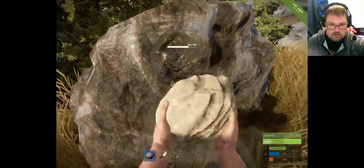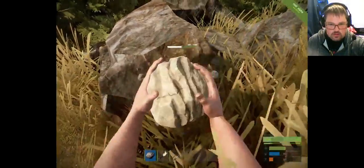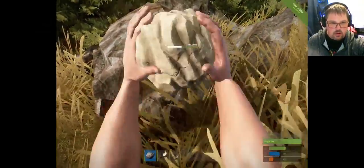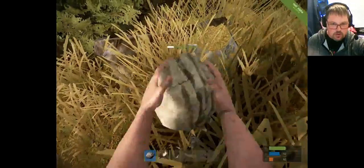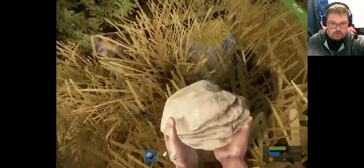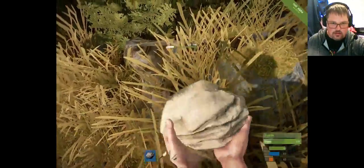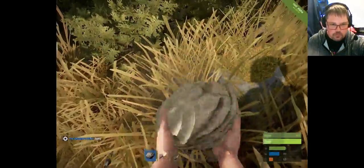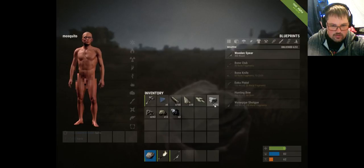This game is all about gathering things, basically. We're just going to smash the node until it's gone and collect up what we can. As the stone gets smaller its hit points go down, and when it's completely gone you've gathered all you can. Now that we've gathered some stone, as you can see we have stone, two different types of metal ores, and some sulphur.